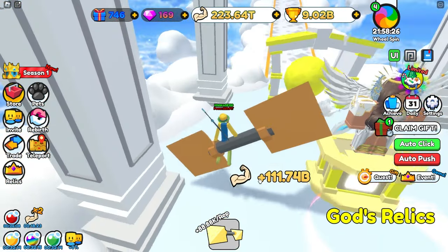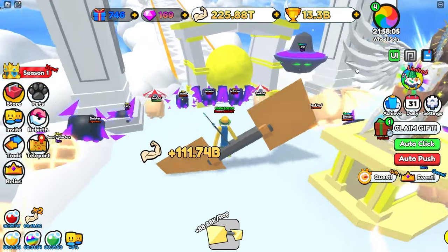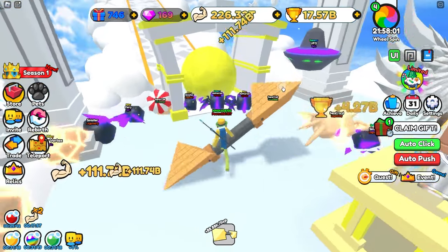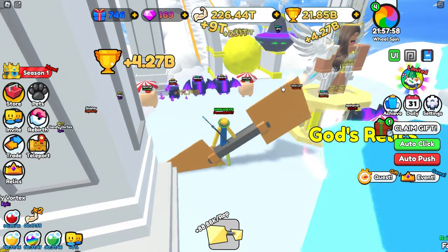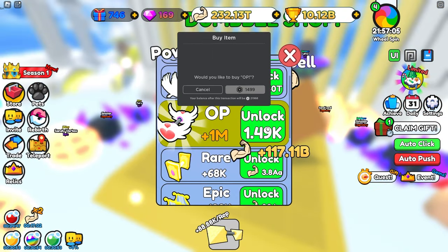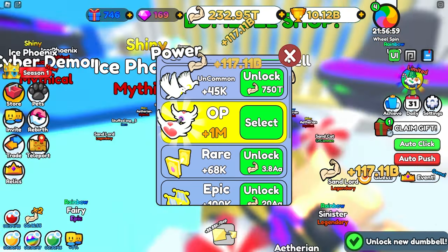But let's go ahead and teleport back over here anyway and push this boulder to see how much wins we get. 4 billion! We can't push for very long — not even a second — but we do get 4 billion every time we push it. Let's just go ahead and get 25 billion real quick. And anyway, to become the best we of course need the best dumbbell.